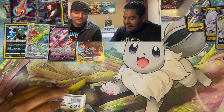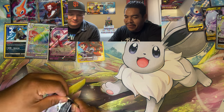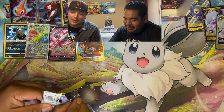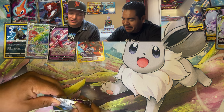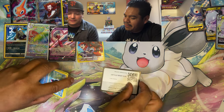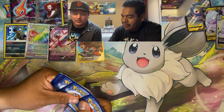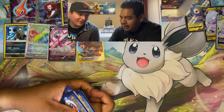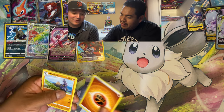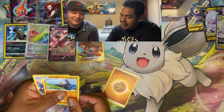Polygon-Z reverse, Honchkrow non-holo again — he's messing with us now. Overall box assessment: I enjoy it, it was a fun box. Haven't pulled anything super exciting but there are still really cool cards to begin the set with. Once you start pulling the Pikachus then it'll be very exciting — and that's the allure, it could still be in the next pack.